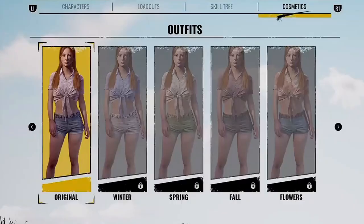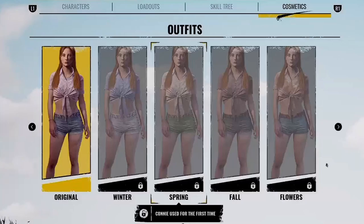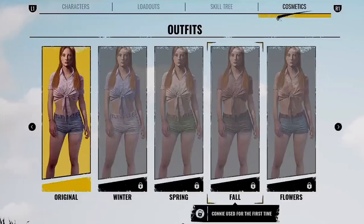Starting off with the victims first — there are five victims and each victim has a total of seven outfits each. First up is Connie. Winter is unlocked by using her for the first time. Spring is also unlocked by using her for the first time.